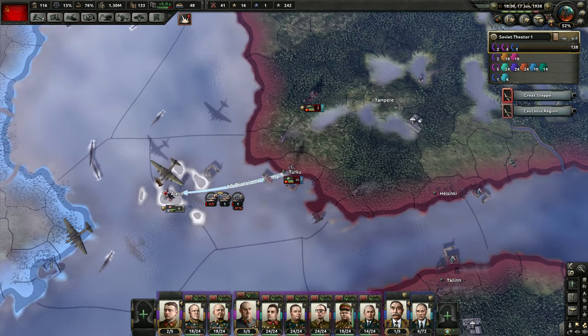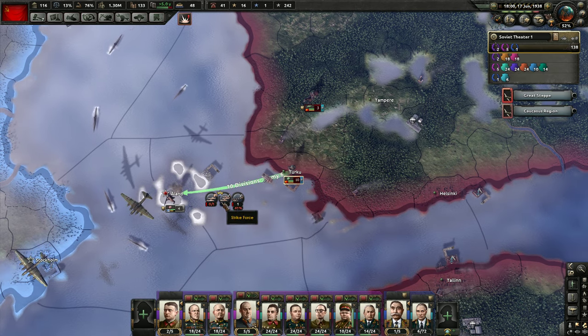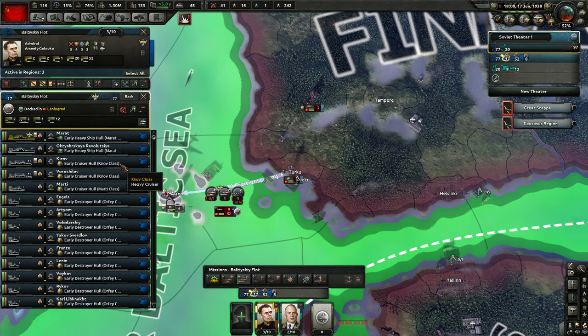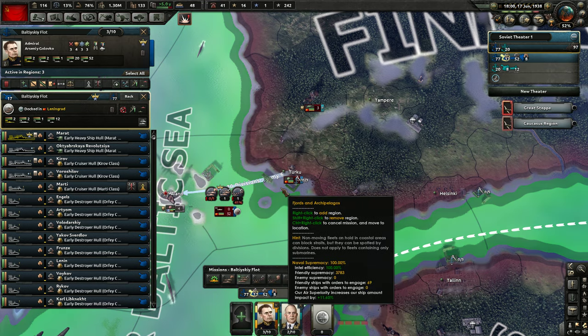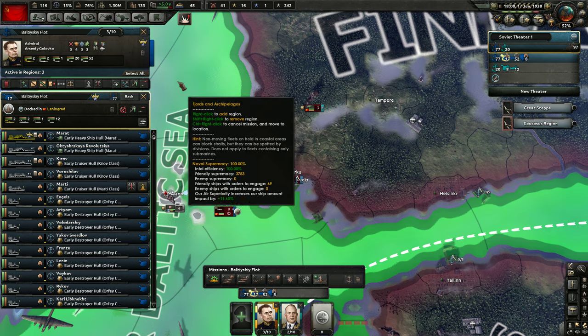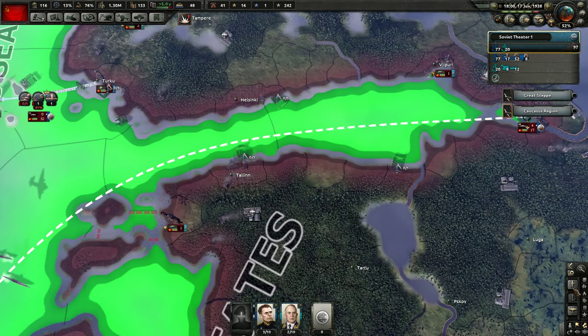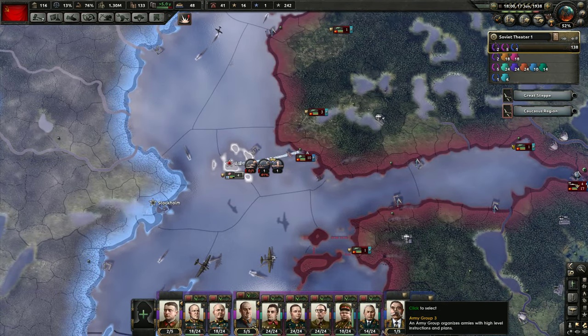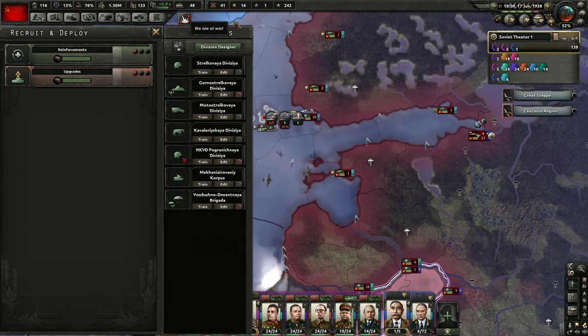We still have a little piece of Finland here to conquer — a little thorn in my side. I do not want to leave them alone and then have them make a landing at some point. So we're going to put our fleet on naval invasion orders, and I've got a little naval invasion ready to go. We'll have that fire off.